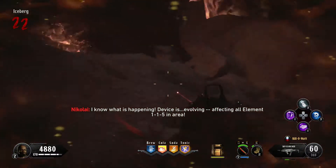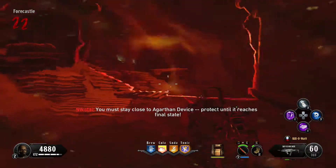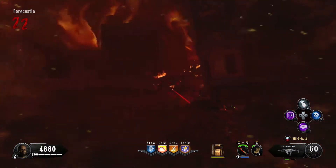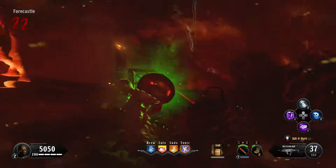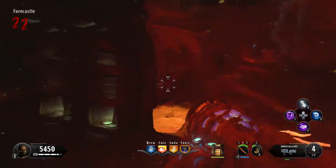Once you get here, stay in this dome. If you go outside the dome it's going to hurt and damage you — you don't want that. Kill off some zombies and stay inside. I've got my Spitfire out and a nuke spawned which helps massively. Don't use any of your gobble gums yet — I've saved all four. Keep following this dome.